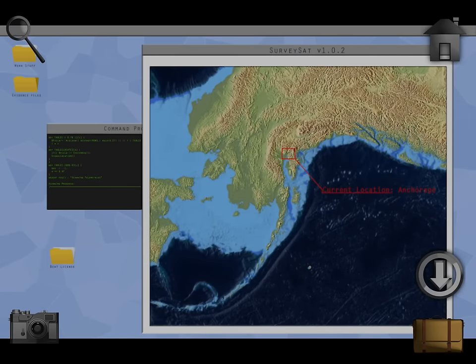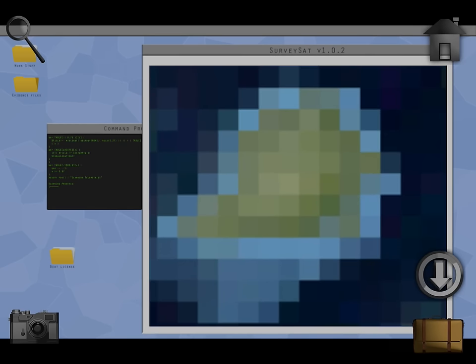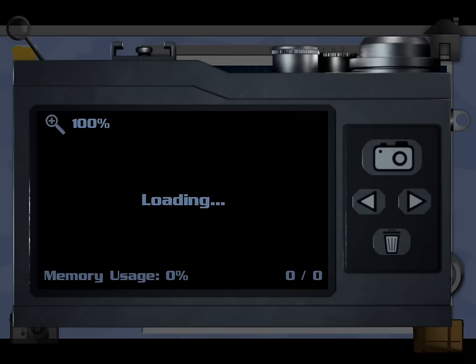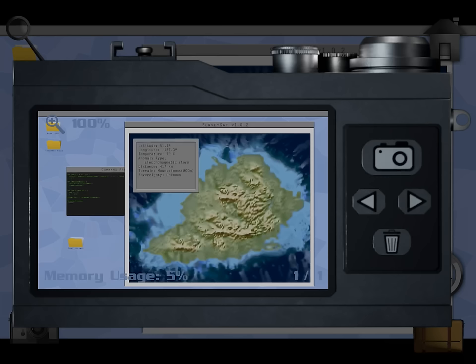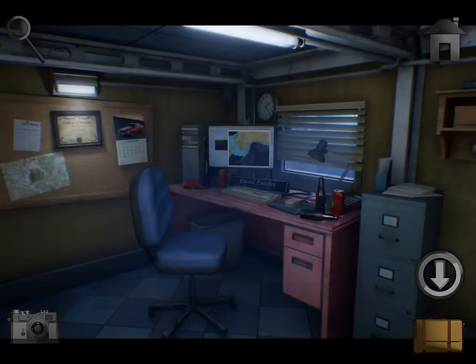Tap on the anomaly. Notice it says 51.1 degrees latitude and negative 157.3 degrees longitude. Take a photo of it so you don't forget. Now if you want, you can look at everything on the wall.